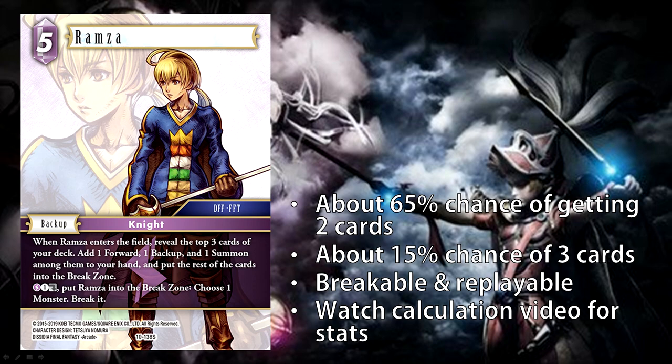Ramza also has the ability to break a monster — for effectively free CP and putting Ramza into the break zone, you can break a monster. It's not the most cost-effective way to deal with monsters, but you are playing Ramza for his enter-play ability, and having the option to break a monster is actually pretty good in case your opponent plays something annoying like a Scale Toad. Note that someone has to have a monster on the field for you to break Ramza, but you can break your own monsters as well. So if you have a monster that's going to die in combat, you can always use Ramza, break your own monster in response, clear up the Ramza, and play another one on following turns.